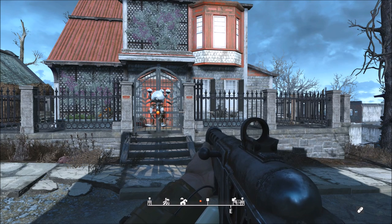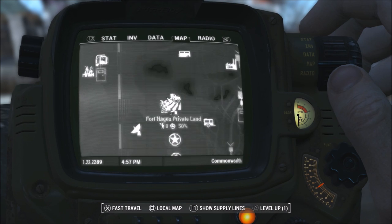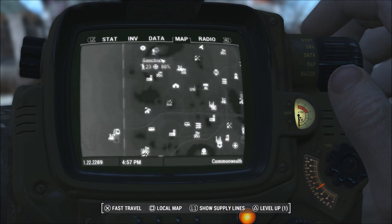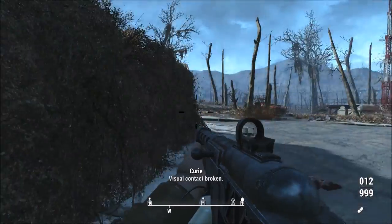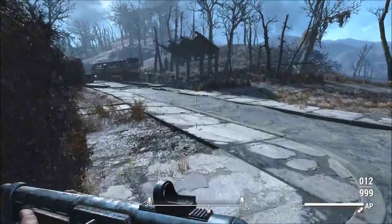The final mod I'm showcasing is the Pre-War House Player Home Settlement Edition by Sync08. This is another player home for Fallout 4, and it does require the Far Harbor DLC. You can find it located just north of Fort Hagen and just south of Sanctuary — it's marked as the Pre-War House on the map. To get in, you need a key, which you'll find to the left of the location next to a dead body with a duffel bag beside him.